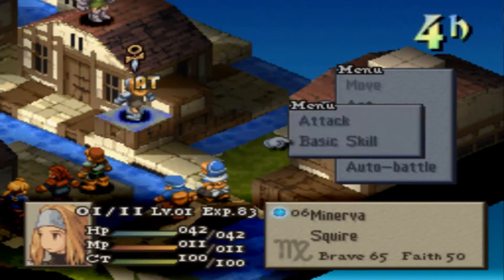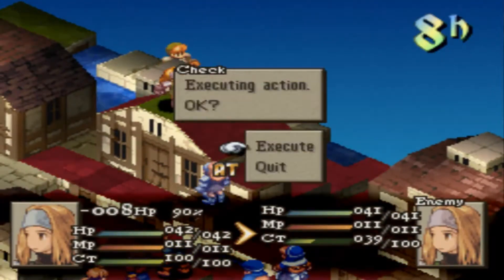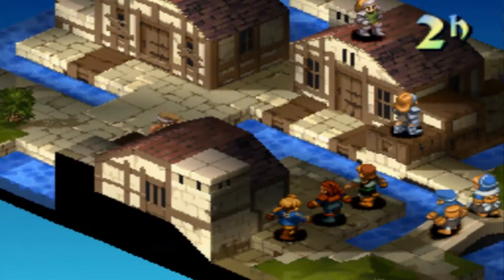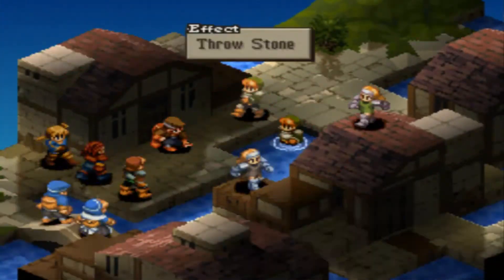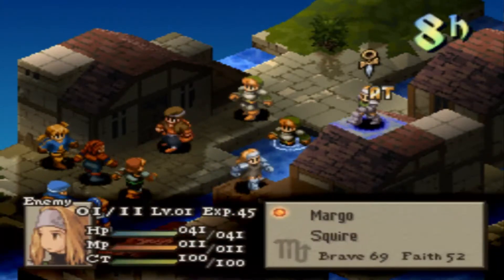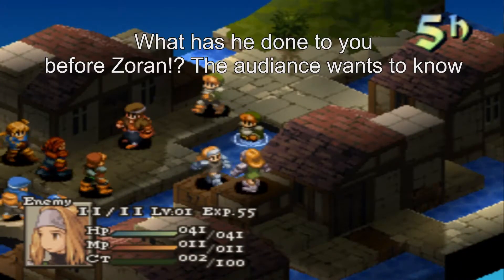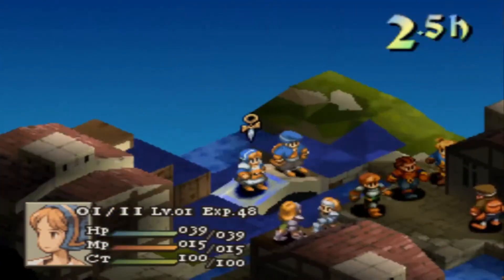Our second squire, our female squire, also has Dash and Throwstone. Most of the time when you deal with squires, their basics are going to be just Dash and Throwstone — that's basically it. Hey, their chemist has Throwstone. Trust me, I'd rather have him throwing stones than what he's done to me before. And knowing how overpowered Throwstone is, that's saying a lot.